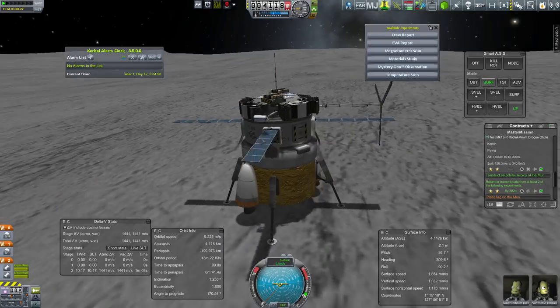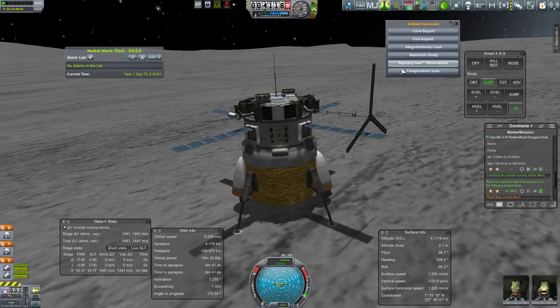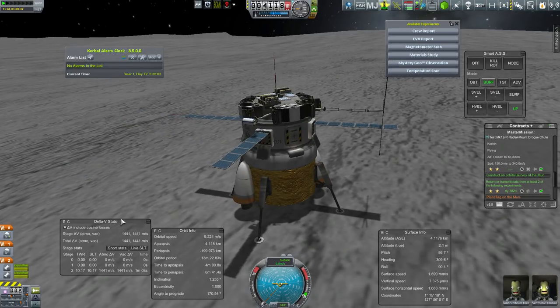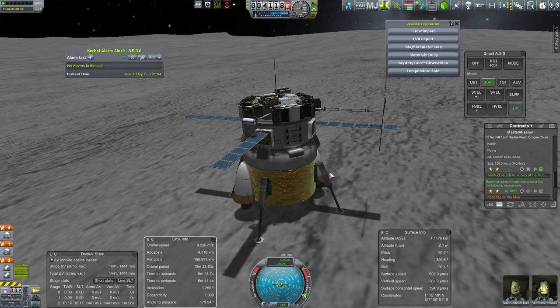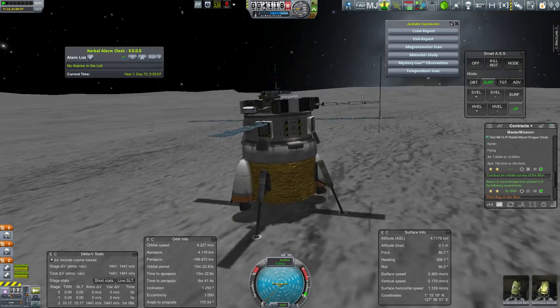Doesn't have a decoupler, but you know, what could possibly go wrong with that? Eesh. Alright, let's do some science. Scan the outside first before we step — we've got to make sure that we're not stepping into sulfuric acid or, you know, there's some aliens around, anything like that.